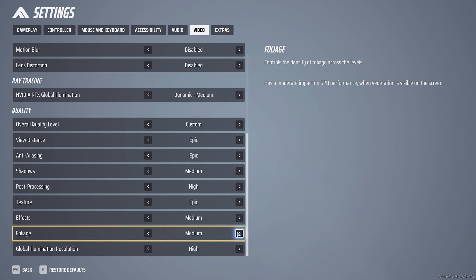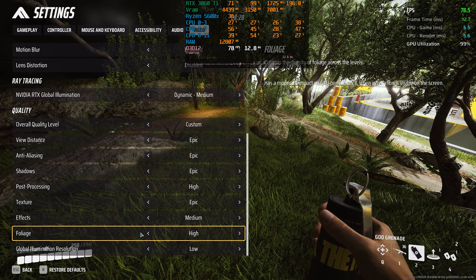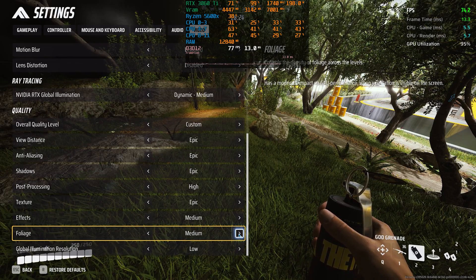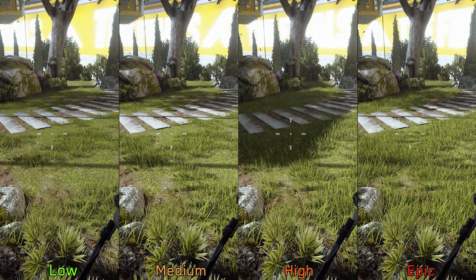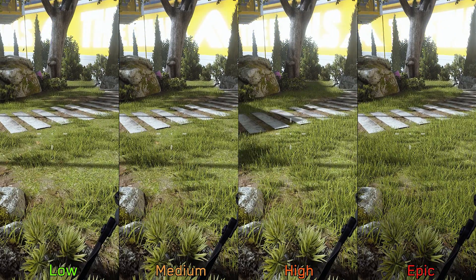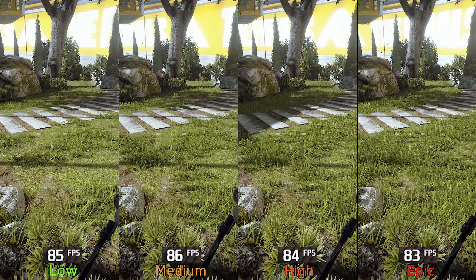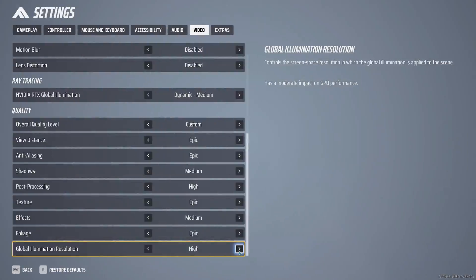Foliage is next, and as expected, it adjusts the density of foliage. This setting only shows a difference in some areas — in the practice range there is no visual disparity between options, however in a live map there is a visible difference. Going from low to epic costs around four percent, so I recommend keeping foliage at epic.